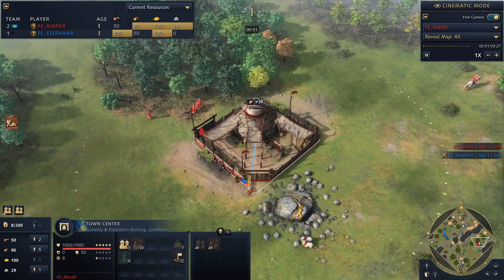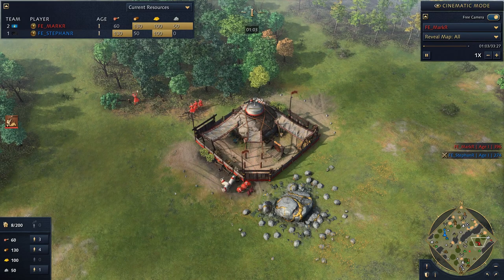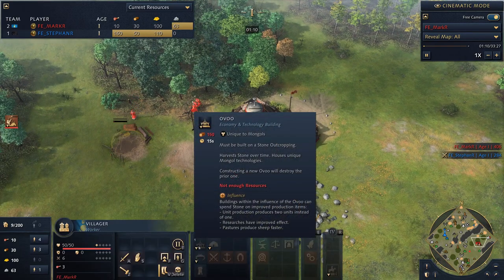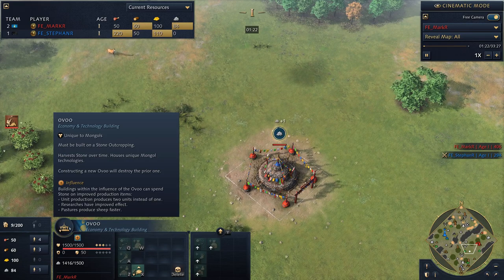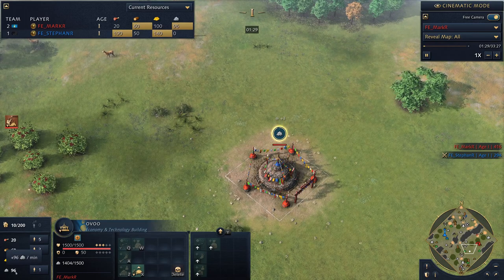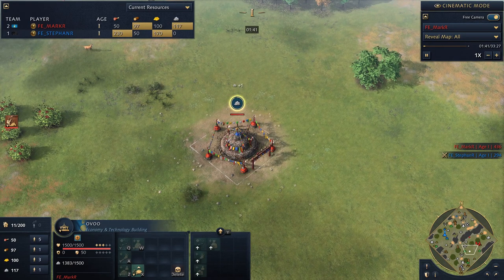So all of their buildings — or most of their buildings — can pack and unpack. You see this mobility theme throughout the civ. A key building for this is the Ovoo. There's already an Ovoo built — it's a building you build on top of a stone deposit. This building constantly produces stone over time. You can see he's got 80-plus stone already. There are a couple of really cool things Mongols do with stone that other civs don't.